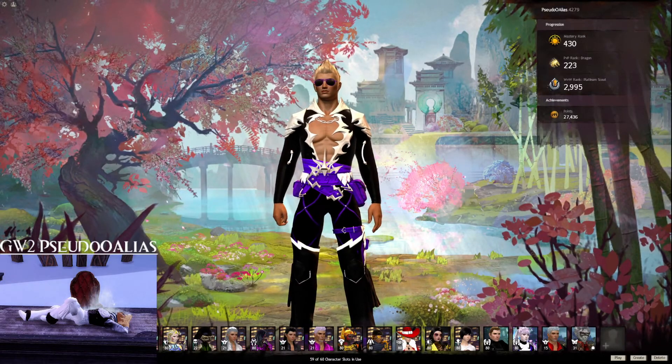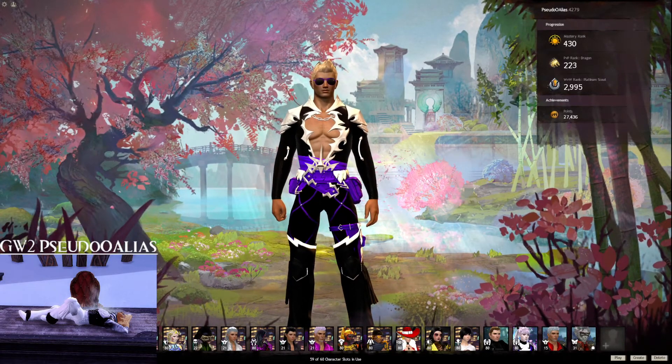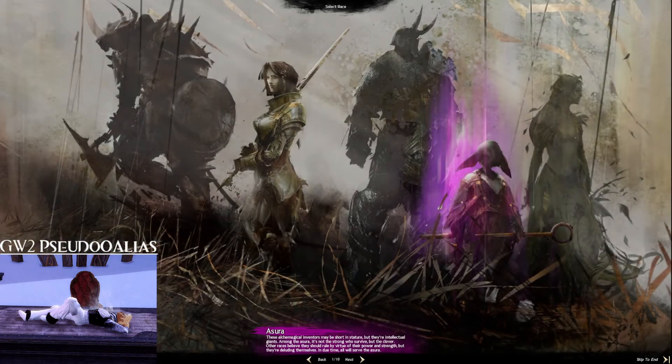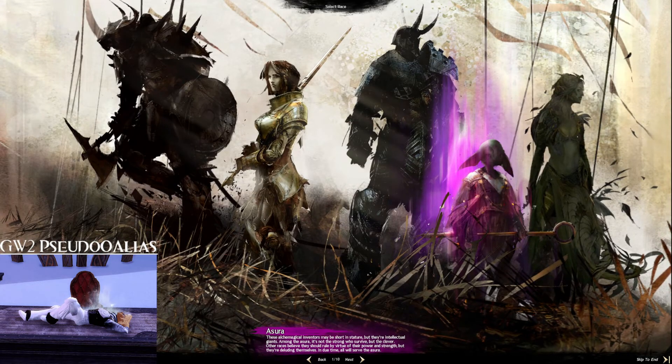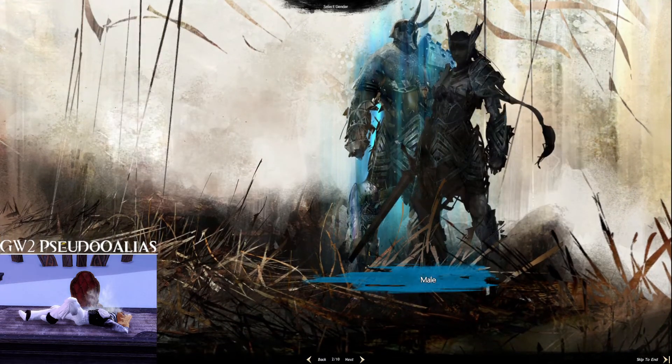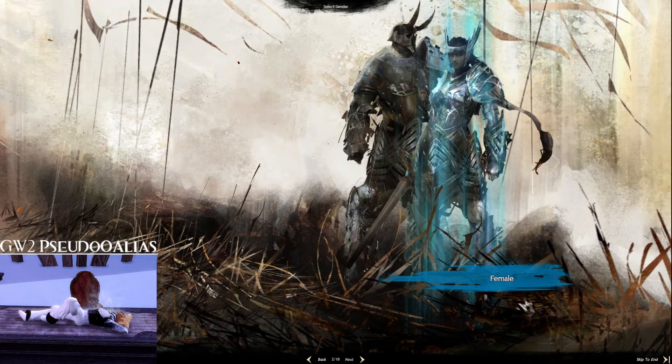First, you land on the home splash screen. You'll have some open character slots — let's go make a character. Choose your race; there are five to choose from in Guild Wars 2. These do not really affect your stats, they only affect your racial skills. I prefer Norns because they have some overpowered stuff for World vs. World.